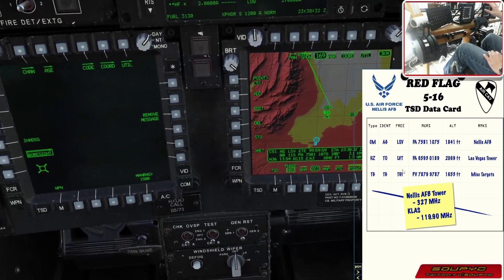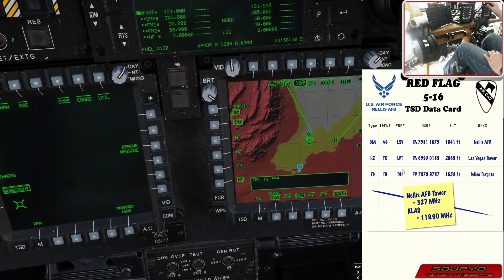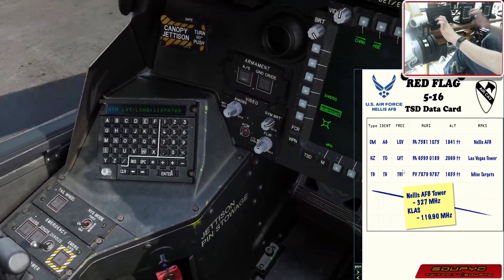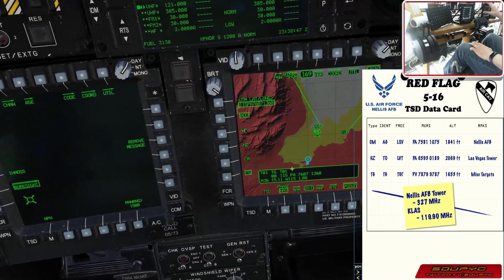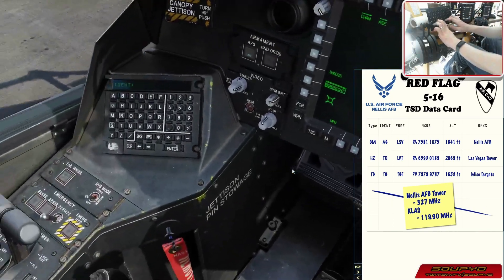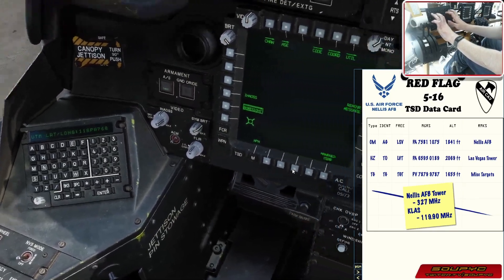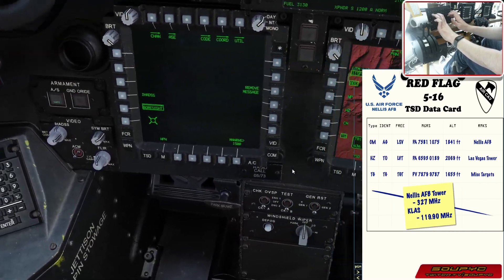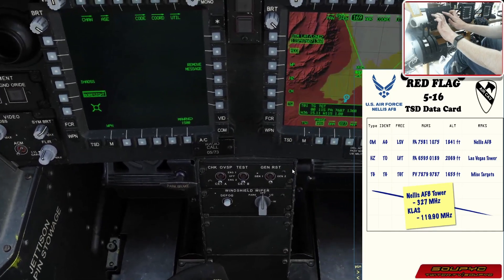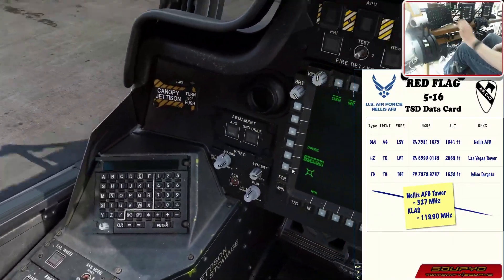The other thing we're going to add is our target. We'll hit add one more time — target, IDENT. This is TG, TGT. This one is Sierra Puppet Victor — 7879, 9, 7, 8, 7 — hit enter, and we're good.